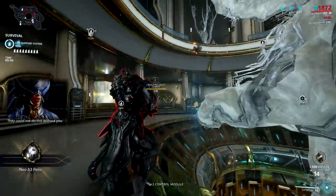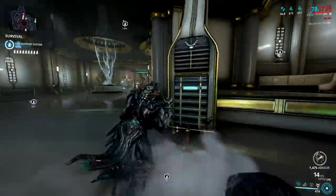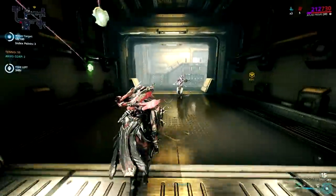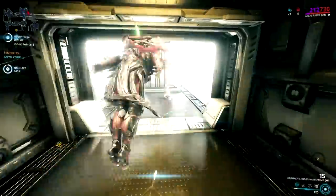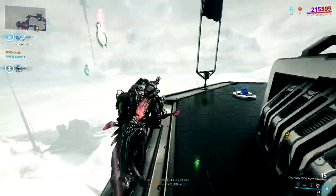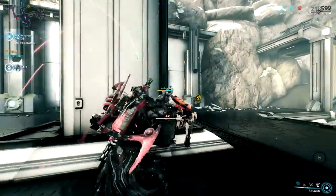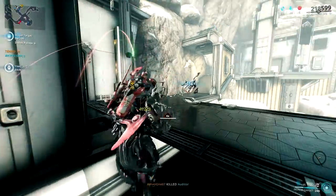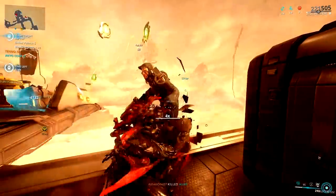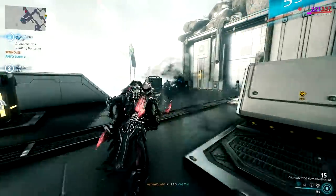The 25% damage reduction on shield and the new shield gating mechanic makes him tankier. Your Atlas no longer needs to worry about getting one-shotted by high-level enemies, since the small invulnerability frame when your shield runs out will give you time to react. Meanwhile, Atlas Prime's base armor will give you enough damage reduction against low to mid-tier enemies, and you can ramp it up with Umbral mods, Arcanes, and his rubble passive.